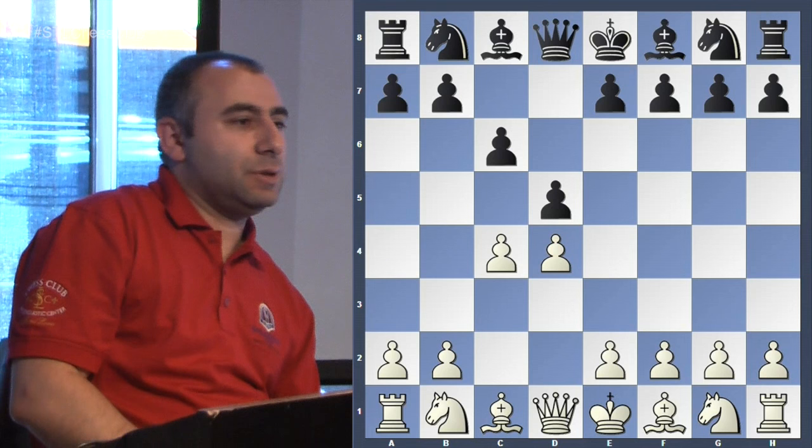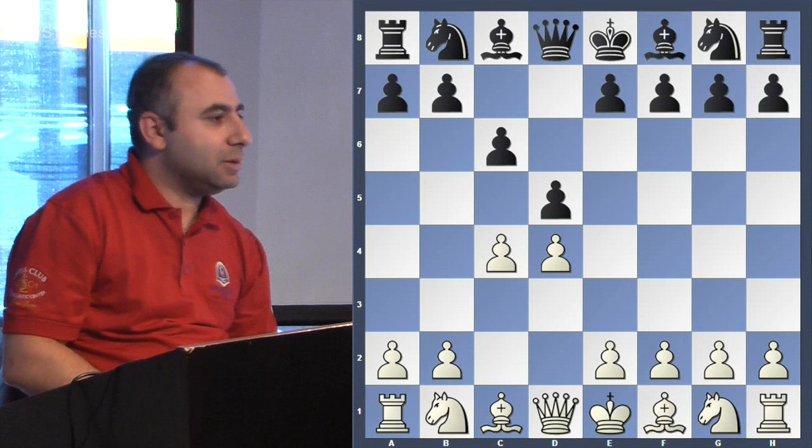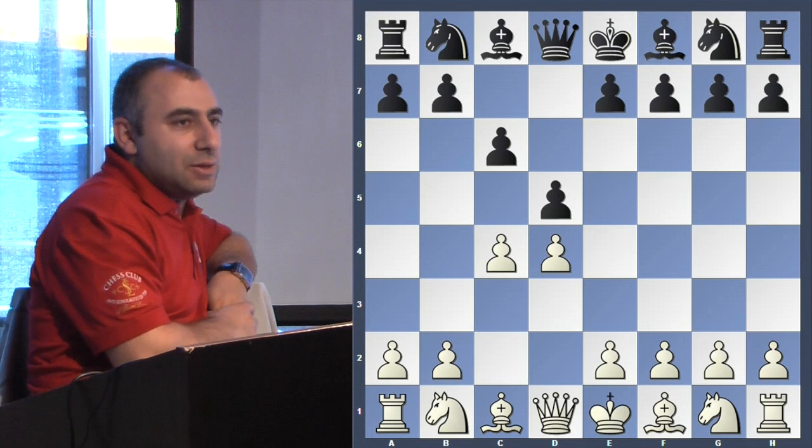I prepared a game to show you guys. This is a game played by Garry Kasparov, the former world champion and probably the best player in the history of the game. In this game he's playing another very strong player, Jan Timman. This game was played in 1995, about 20-21 years ago. Kasparov is White. D4, D5, C4, C6. My first question: what is the name of this opening? The answer is the Slav Defense — a very solid opening choice for Black.